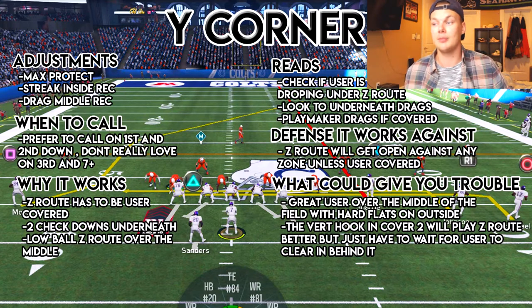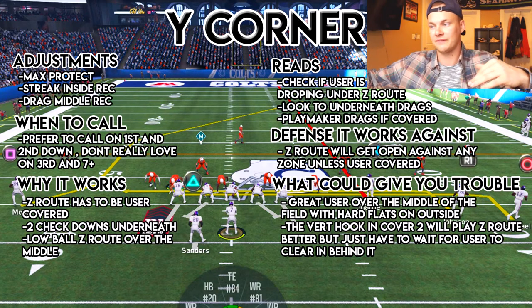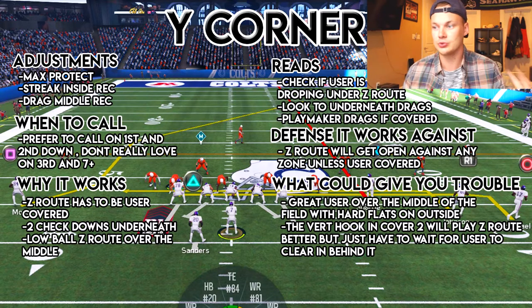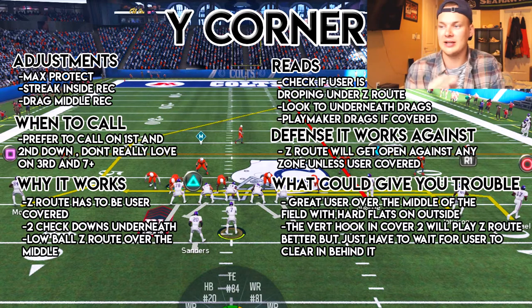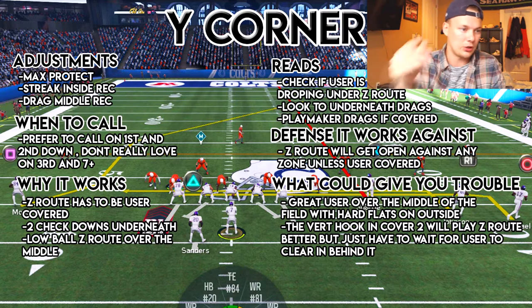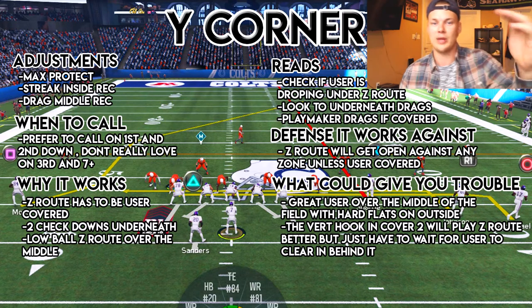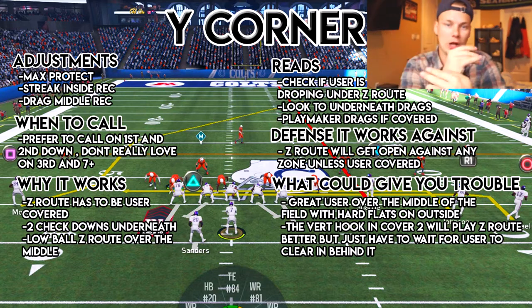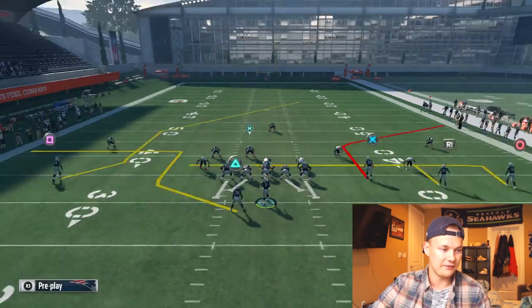What could give you trouble? A great user over the middle of the field with hard flats on the outside — this is the exact same thing that can give Mesh trouble. Don't worry, we have a ton of plays that they cannot play hard flats against. When we have the Mesh play and this play with posts coming from opposite fields and drags coming from different places, it makes it tough on the user. The only play that gives a little more trouble is cover two — the vertical hook in cover two will sit on that Z route a bit longer, so you just have to wait for the Z route to clear over top of him and low ball it underneath the safety.